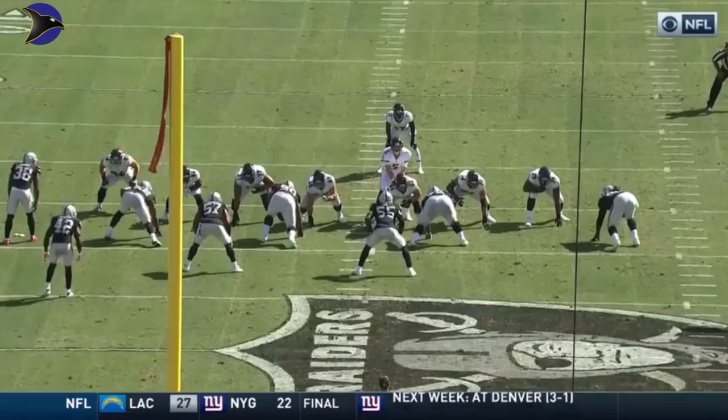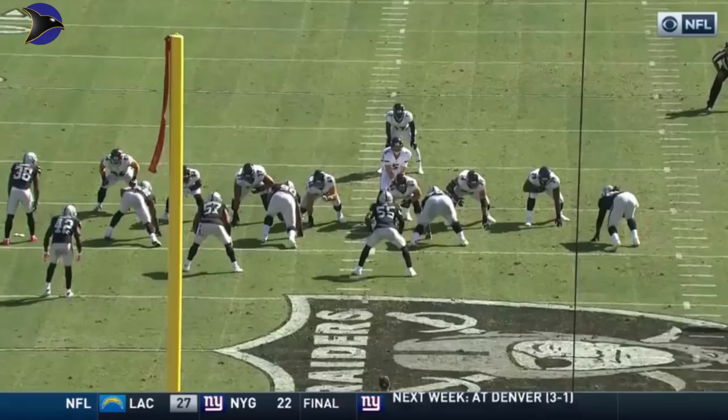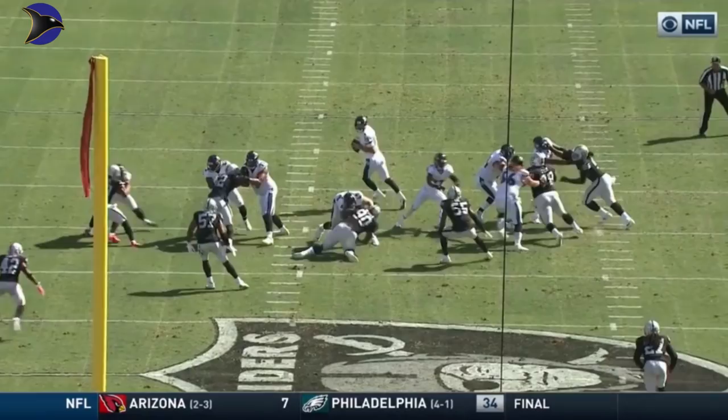And he had help over the top. Reggie Nelson was in the middle, safety getting back. This is just a hard play fake — there's not a lot of choices. It's one guy up the field, a short guy over the middle, and a guy out in the flat.